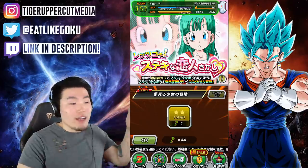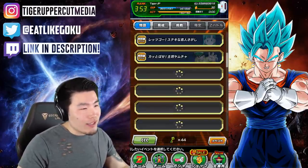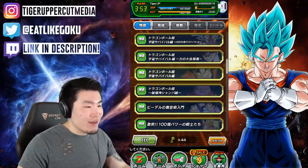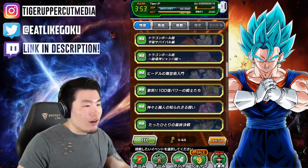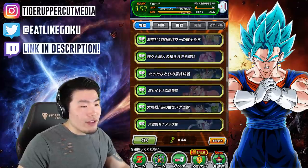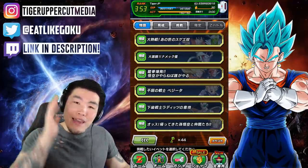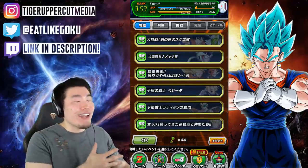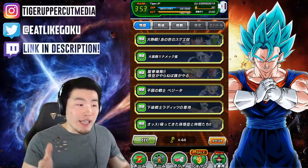And this applies to every single event. All these story events that have ever been in this game — they're all here. If you need to farm the physical UI Gokus, or the Gohan and Videl, or the Bardock, they're all available through these keys. That's an amazing feature. It's going to make our lives so much easier as global players, and I'm so happy that we're getting it.